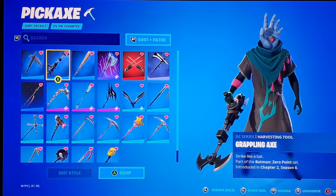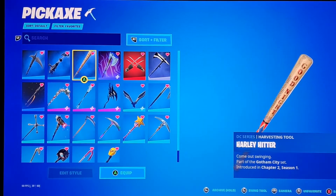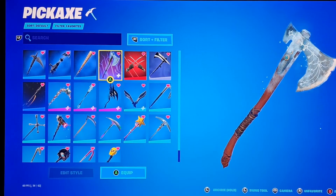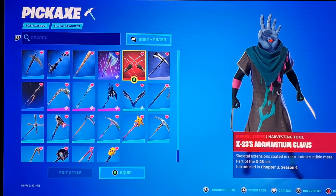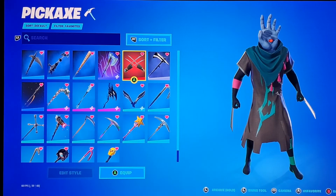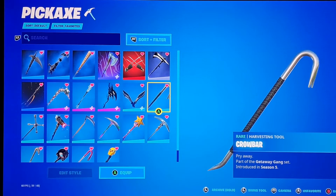First up for pickaxes we have the Death Metal Sith from Chapter 2 Season 8, then the Grapple Axe from Chapter 2 Season 6, Harley's Hitter from Chapter 2 Season 1, Leviathan Axe from Chapter 2 Season 5, X-23's Claws from Chapter 3 Season 4, Stark Splitter from Season 9, and the Crowbar from Season 5.